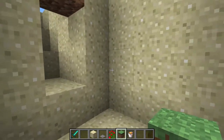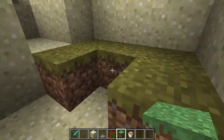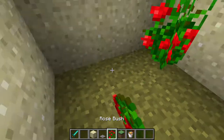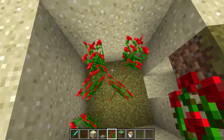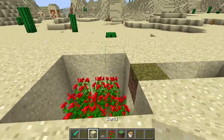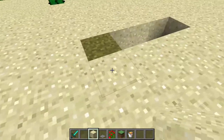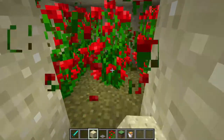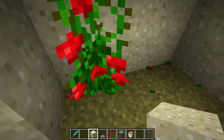So what we are going to do is set down grass blocks covering all right here. Then we're going to set down some rose bushes. Then we're going to set down the sand right here on top of the rose bushes. Come down our little stairwell and we're going to break all the rose bushes. Be careful to not update any blocks.